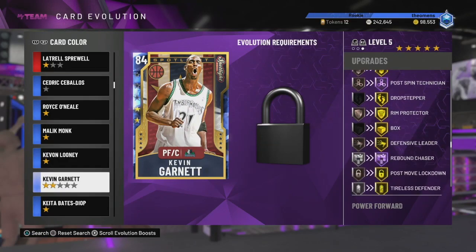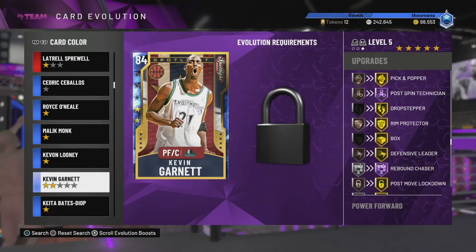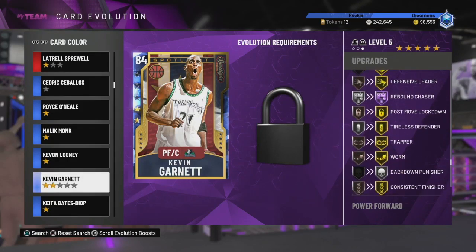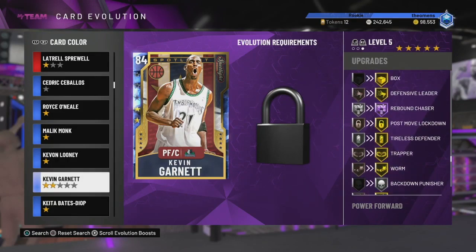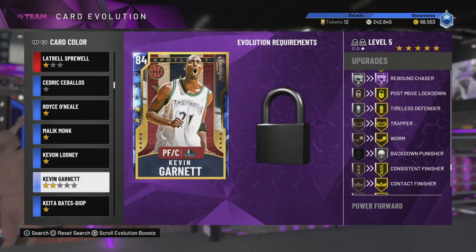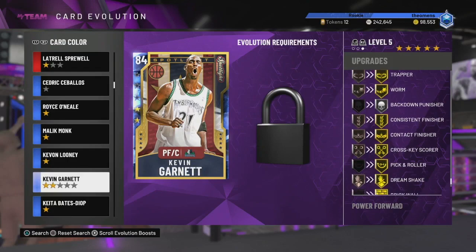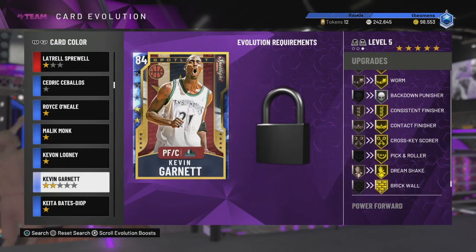This is where it gets crazy now - the badges on this card are what's going to make it so good. He has Gold Pick and Popper, Hall of Fame Post Spin Technician, Gold Drop Stepper, Gold Rim Protector, Gold Box, Gold Defensive Leader, Hall of Fame Rebound Chaser, Gold Post Move Lockdown, Gold Tireless Defender, Gold Trapper, Gold Worm, Silver Backdown Punisher, Consistent Finisher Gold, Contact Finisher Gold, Crosskey Scorer Gold, Pick and Roller Gold, Dream Shake Gold, and Brick Wall Gold. And keep in mind he still has Gold Quick Draw.